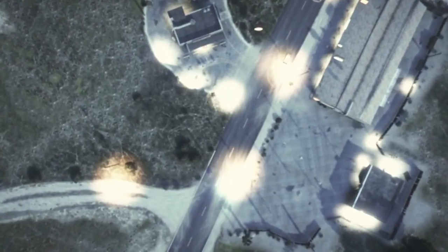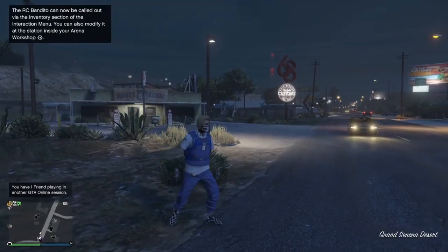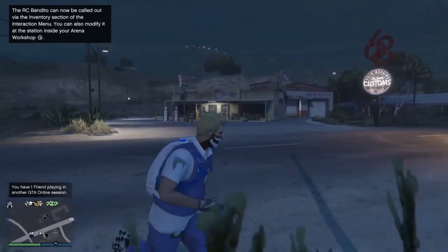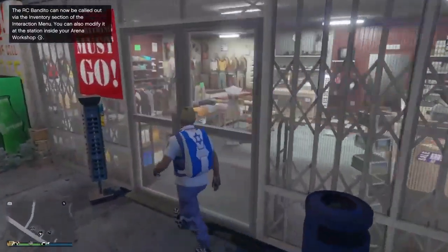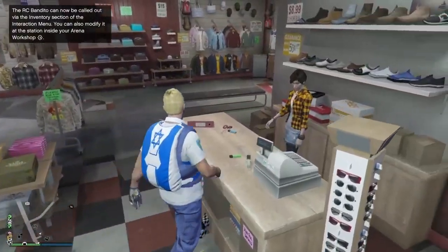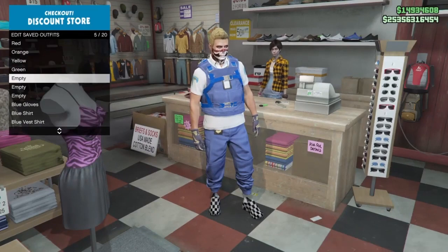Once you've spawned into a new GTA Online session, you'll see you've spawned in with the modded outfit you brought from director mode — in this case the blue joggers outfit. Make your way to any clothes store or your apartment and save the outfit right away, just in case your game ever crashes. After you save it, you can simply make any changes to the outfit.